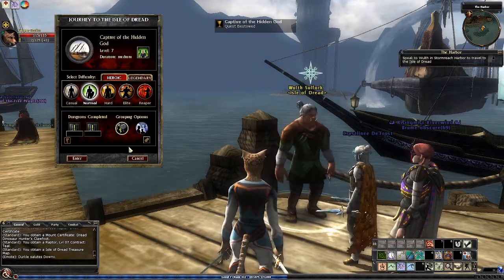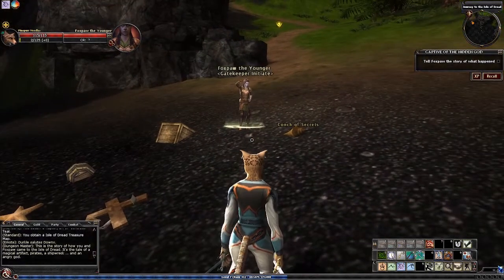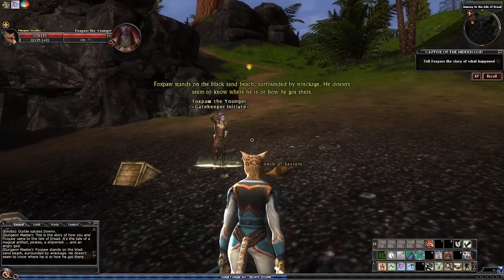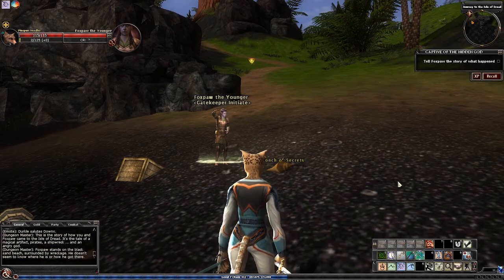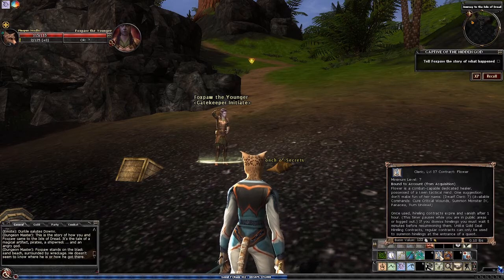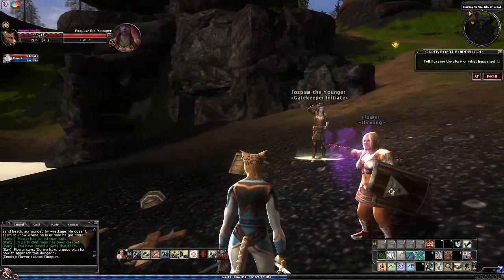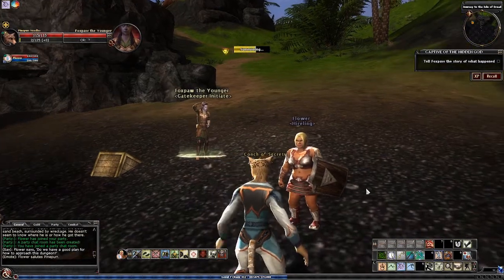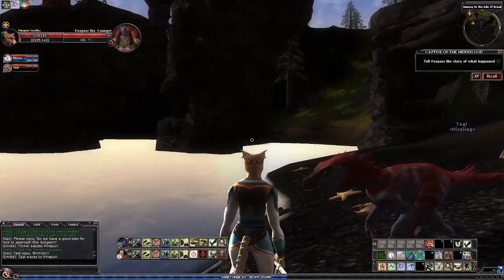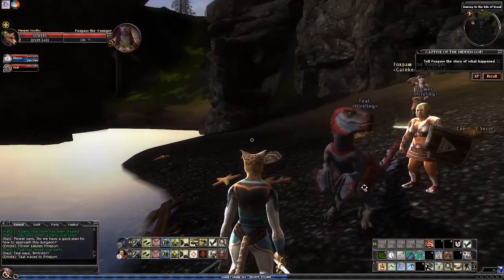Captive of the Hidden God — I have arrived at a shore. We have the Conch of Secrets and Foxpaw, and I see a portal up there. Foxpaw stands on the black sand beach surrounded by wreckage; he doesn't seem to know where he is or how he got there. We also have a Raptor pet — this is most definitely a 21st century version of a raptor, that's for sure.